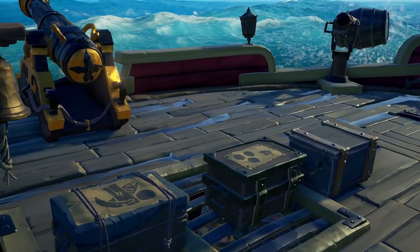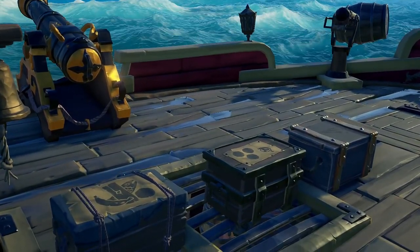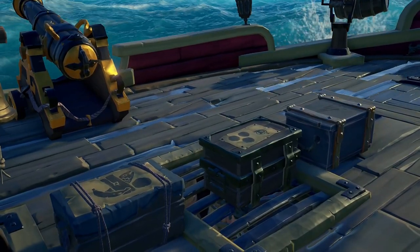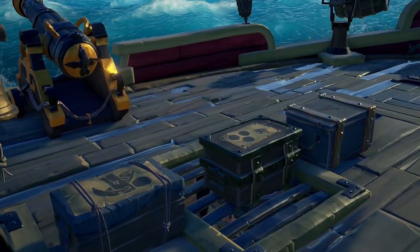Using an ammo crate, storage crate, a fruit crate, or whatever crate you can find in the middle of your sloop will stop you running back and forth when it's not needed.